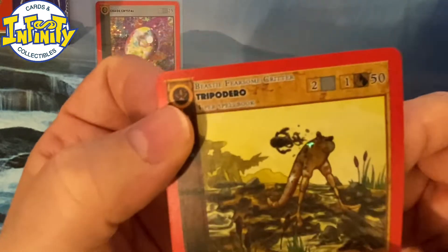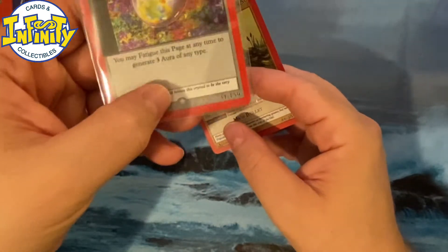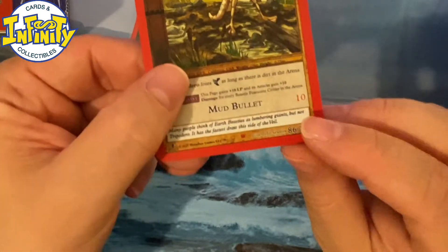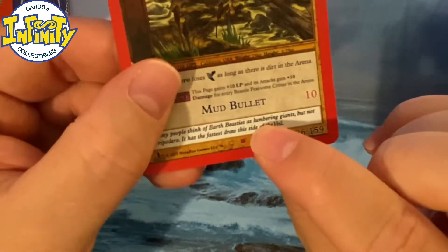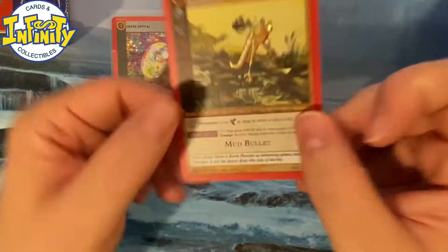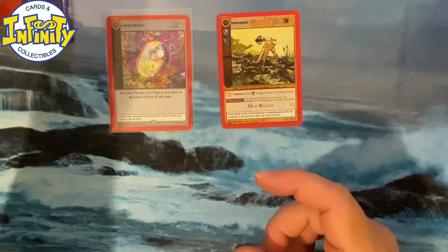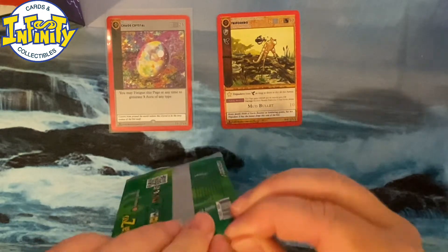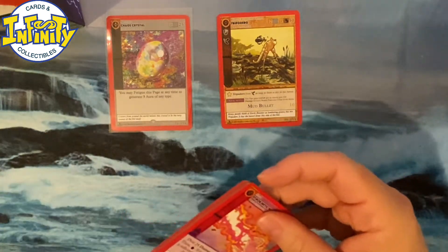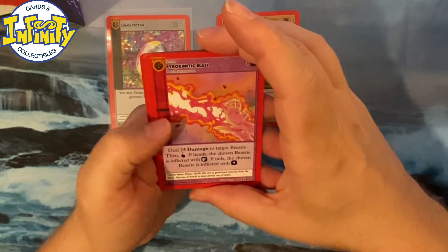It's not so easy to have like four Quetzals either. Tripodero reverse foil — pretty cool. We said in the last video this is just a common, so nothing too fancy. You see a big difference: when it's a rare holo you get a star at the bottom, and when it's a common it's just kind of... I don't really know. Oh, that's a Cryptid Nation symbol — I don't know if you guys can see it right now.